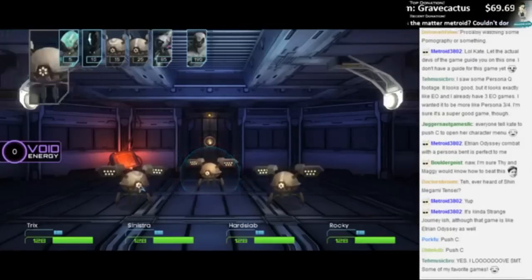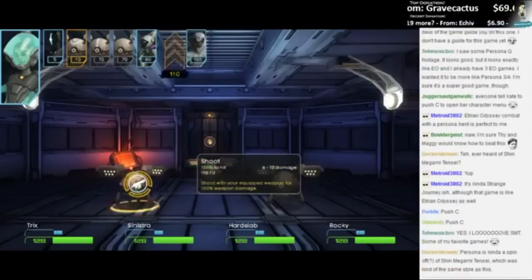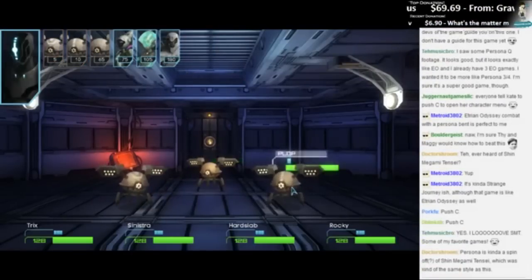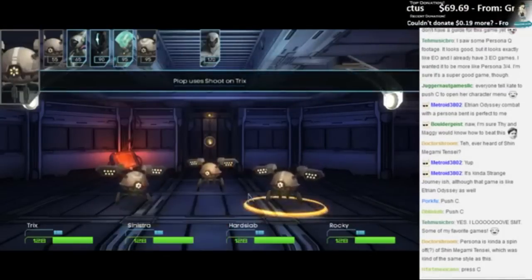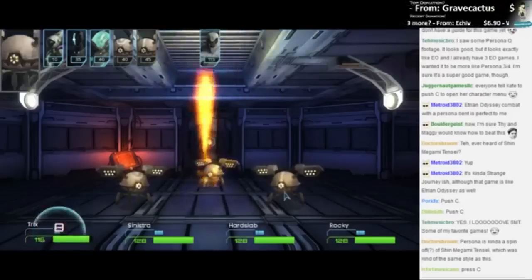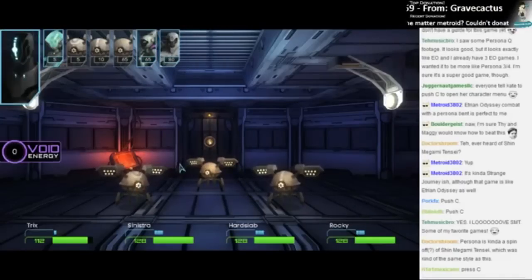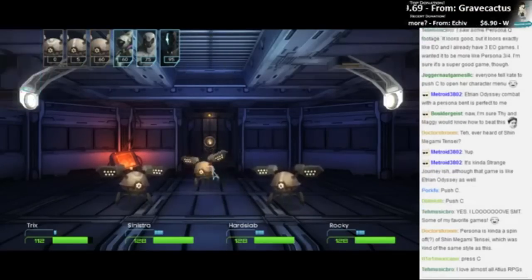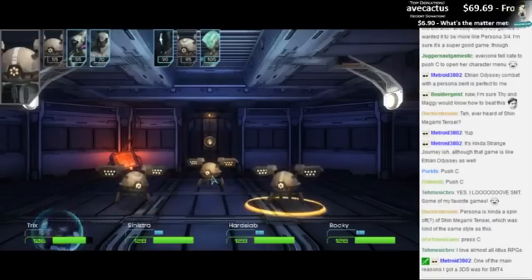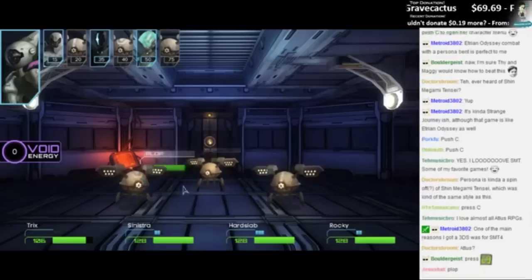Shoot! Oh no — it missed. I think this is the hacker's job to shoot. How about the ninja guy? Shoot — oh, it breaks the shield! Oh shit. The ninja guy uses the sword to break the shield, and then we shoot this guy. Oh no, our shield is down! Shield — Tricks, you can do it! Tricks, oh Rocky... This guy is almost dead, so let's kill it.